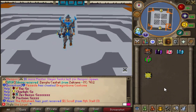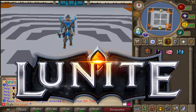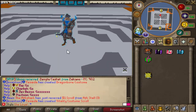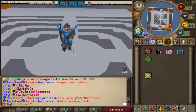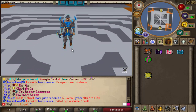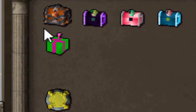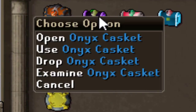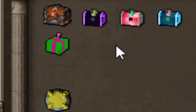Hey, what's up guys, welcome back to a brand new video on Lunite. I'm back today and we've had some updates recently that I haven't made a video about yet. Before the video starts, I'll be giving away all of these gaskets right here, which includes the Zenyte, the Onyx, the Ruby, and the Diamond gasket.